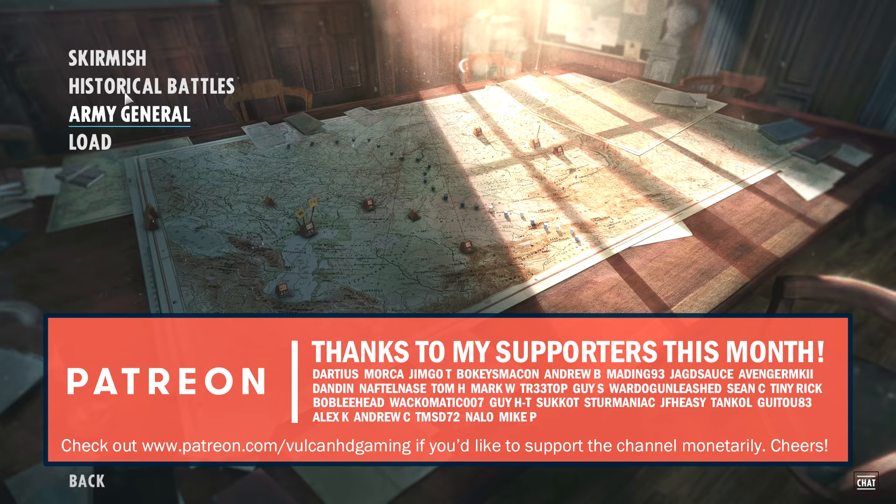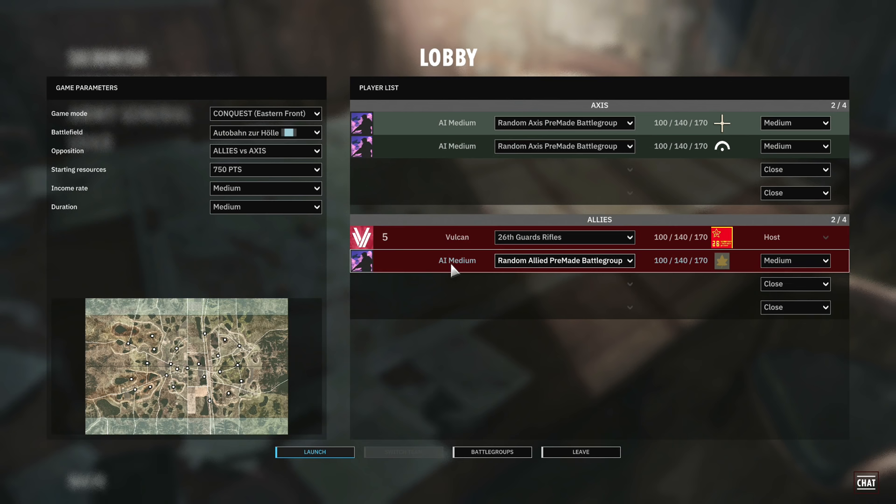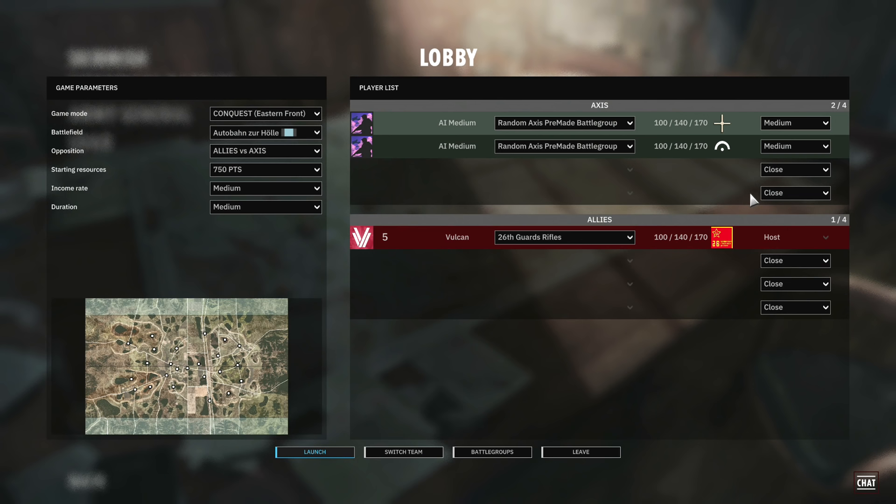First of all we have the solo menu. This is where your single player is. You have skirmish where you can play against AI. You've got all your settings here including battlefield which is all of your maps. There's currently 39 maps in the game, 27 unique maps. Really awesome indeed. Definitely worth checking out the skirmish mode here. You can add and remove as many different AI as you want to set it up exactly as you please.